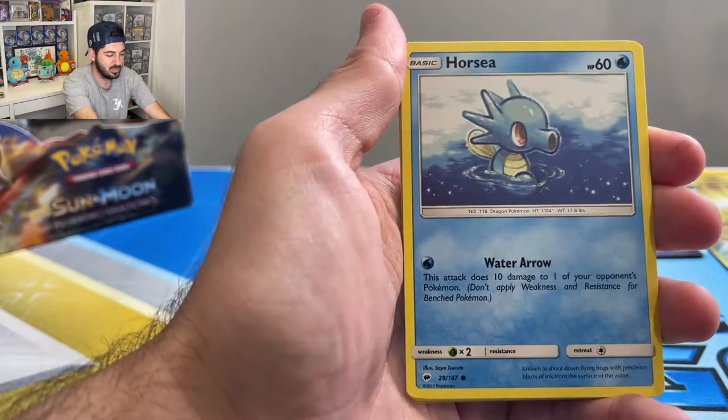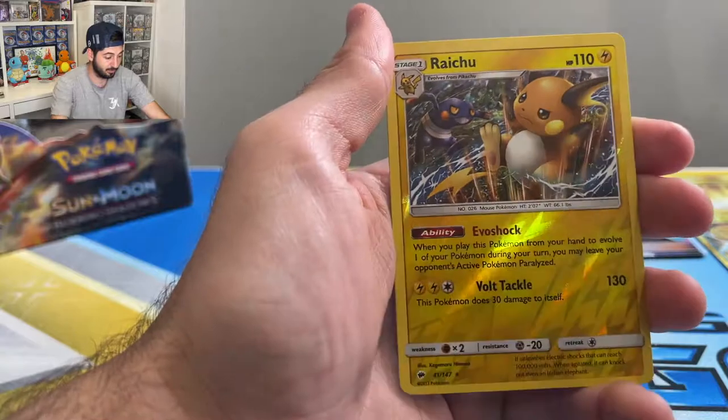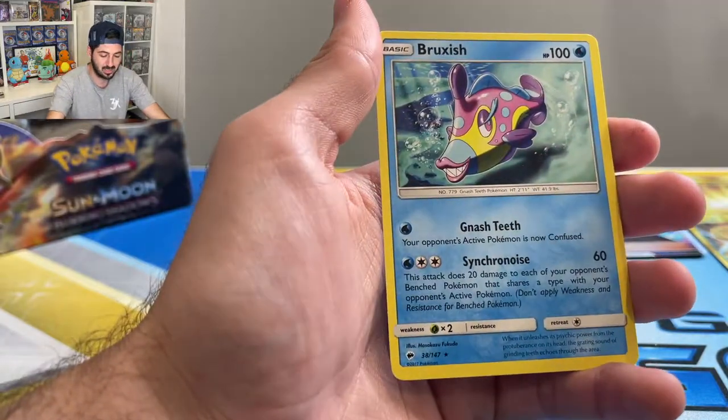Kiawe, Cutiefly, Horsea, Venipede, Sneasel, Crab Brawler, reverse Raichu — hello! Also a big lover of Raichu — and a Bruxish.